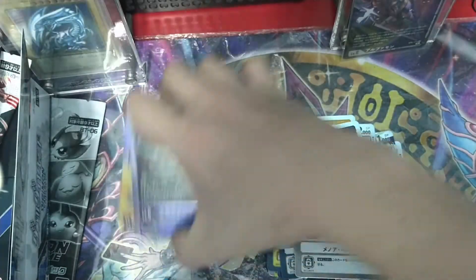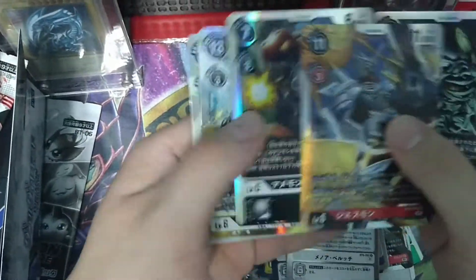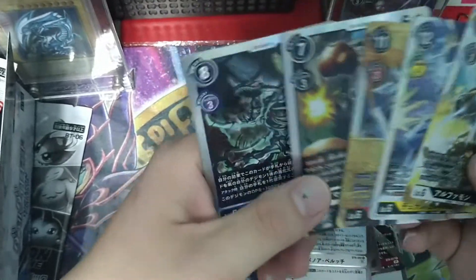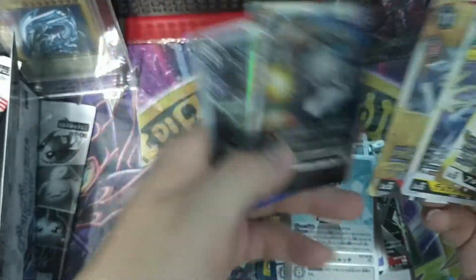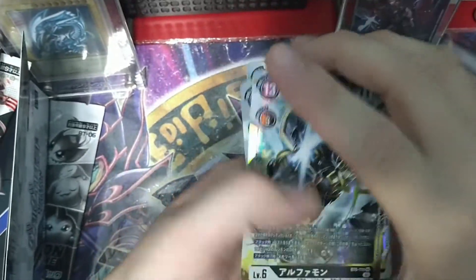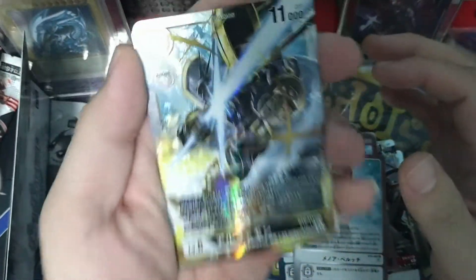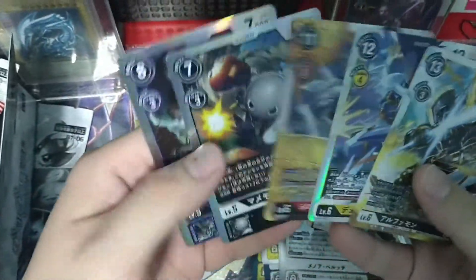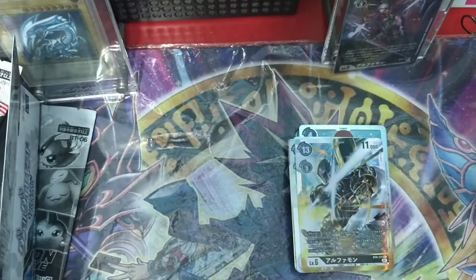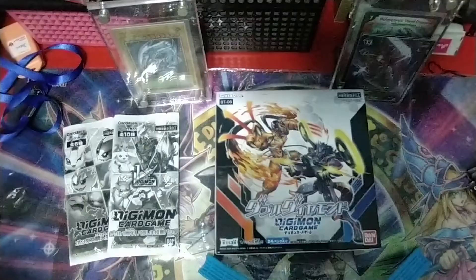Last pack of the first box - we get the White Tamer for Eosmon. So let's recap our first box. Our foils: we pulled Skullgreymon, Mummymon, Jazzmon, Dynasmon, and last but not least my favourite - the secret, Alphamon. Out of our first box we already pulled 3 Royal Knights, so I'm really excited to see what we pull for the second box.